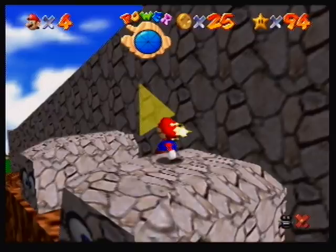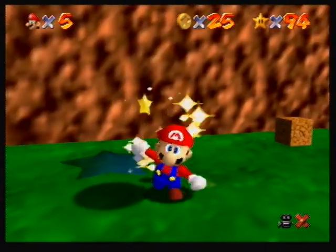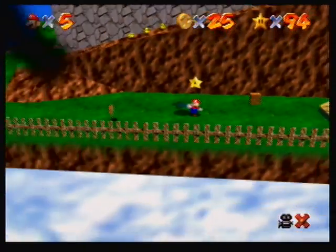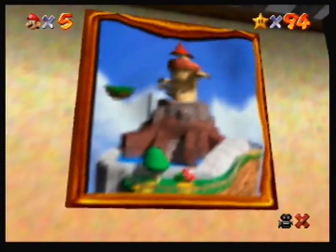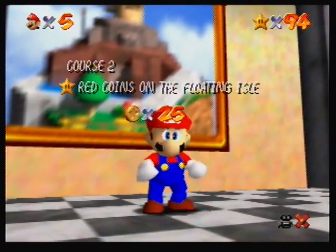Then triple jump to get past that and land on the platform there — I forget what it's called — but just make sure you make a turn to the star. I got the star and you will get it too if you do this correctly. It's okay if the one-up gets you after you get the star, as long as you get the star first.